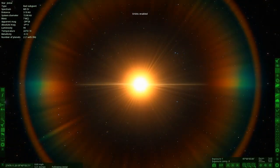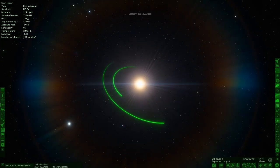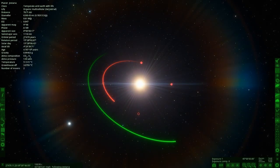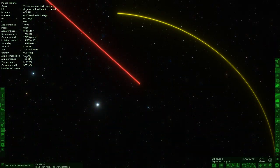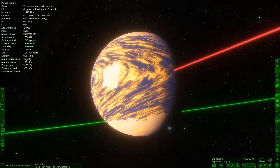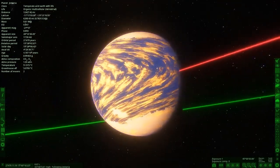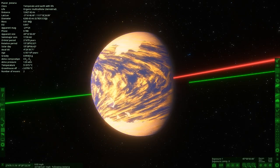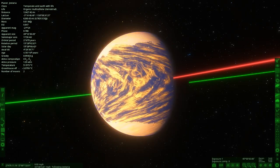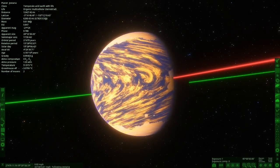There are only two systems in here because, like I said, it's a demo to see if this all works. So the first object is here — I believe there are moons as well. This is the one with life, and it is looking very, very interesting. I've not seen any object like this in Space Engine before. It's multicellular life: temperate, arid, Earth-like with organic multicellular terrestrial life.